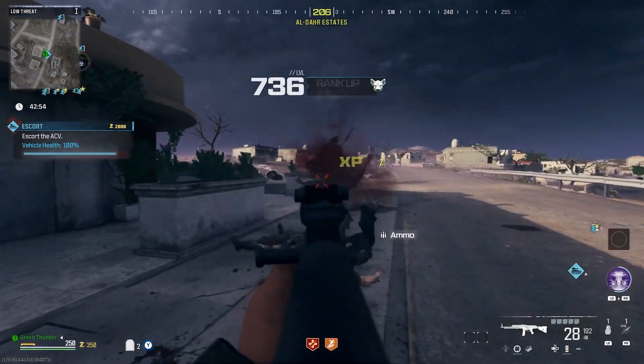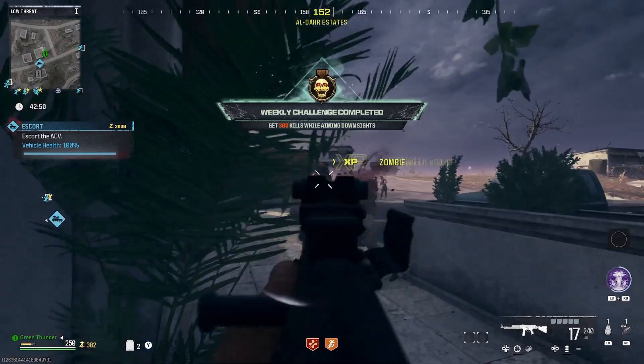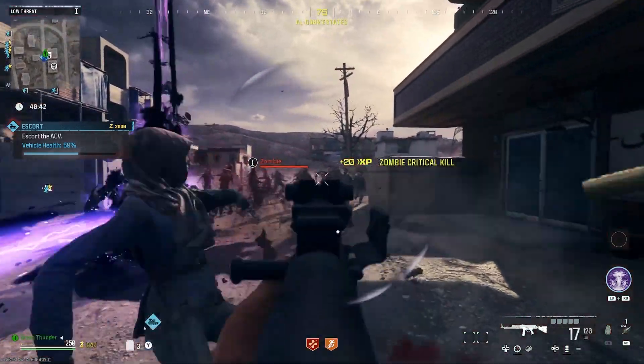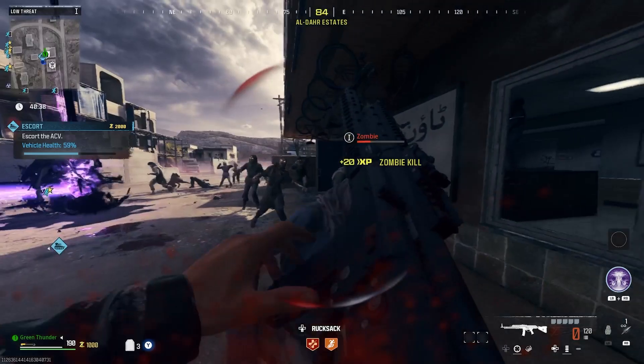The reload speeds on the STG are not too bad, clocking in at 2.5 seconds when loaded and 3.5 seconds when unloaded. These are good; however, it's a blessing and a curse, because the 30-round mag will go by pretty quick, causing you to reload often, which can be very inconvenient on occasions.